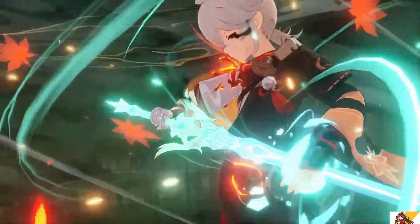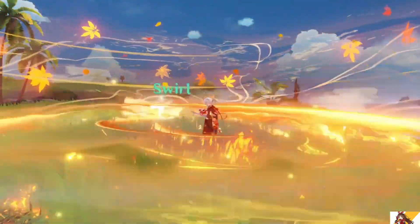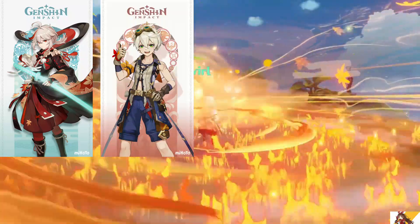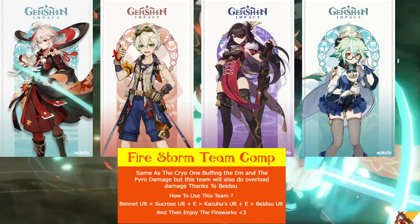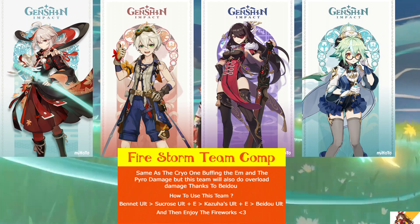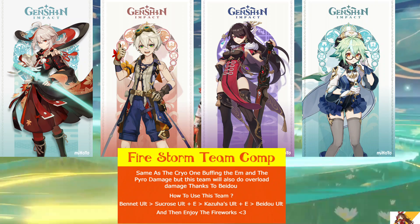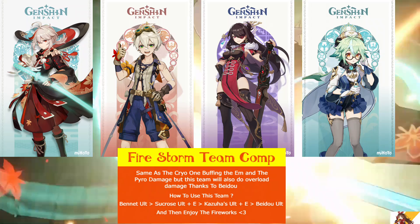As for my second team comp, the Firestorm team comp, for this team we need C2 Kazuha, C0 or C1 Bennett, C2 Beidou, and C2 Sucrose. The idea behind this team is to swirl and absorb the pyro element from Bennett with Sucrose and Kazuha's skills, and also to increase the elemental mastery and buff the pyro damage that will come from the swirl and overload reactions.